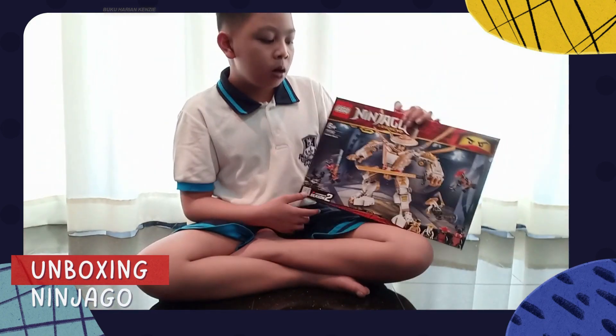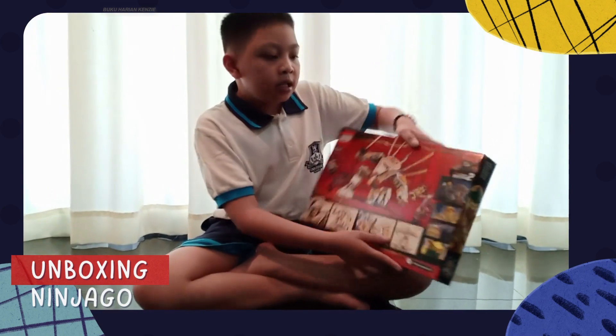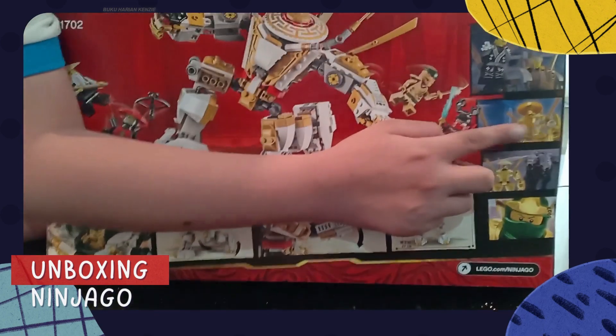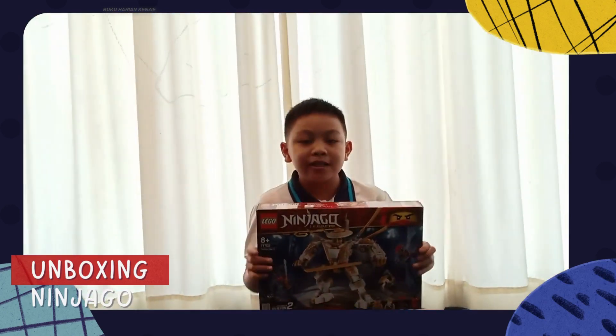That is all 4 characters in this box. This is the Golden Mech which we're gonna make, and this is featured in Season 2. As you can see, there's Lloyd in there, the Golden Mech, Hydra and Golden Mech, Lord, and there's Cole too. So let's get unboxing.